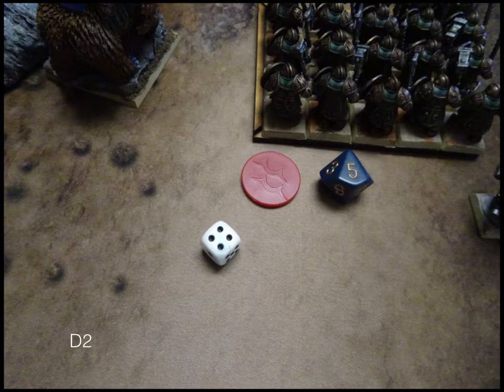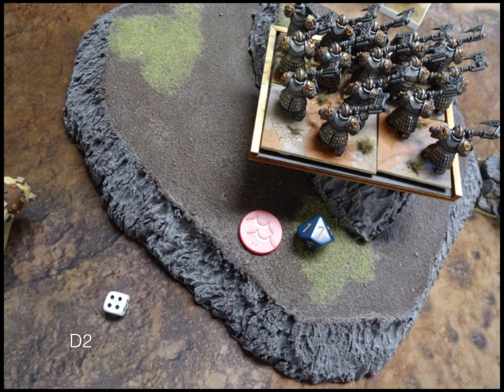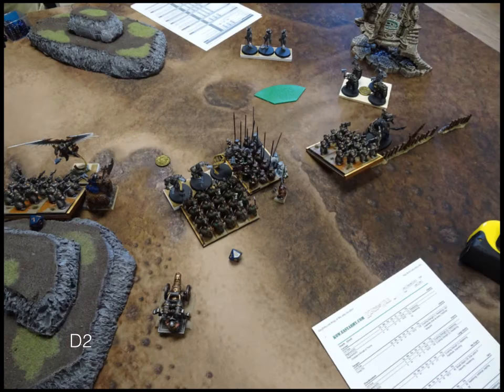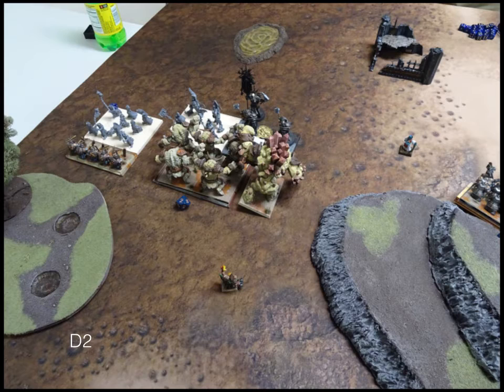Moving to Dwarves Turn 2: Headstrong rolls — Ironclad pass, Shield Breakers pass, so no one is wavered. On the left, the Rangers charge the Penitent Mob; they have Pathfinder so they do more damage charging than shooting with their Piercing 1. The Greater Earth Elemental and Earth Elementals double charge the token-holding Foot Guard. I'm more concerned about getting that token transferred to my Greater Earth Elemental and getting him back toward the middle.